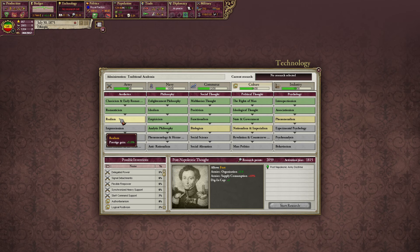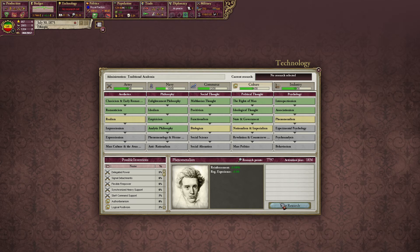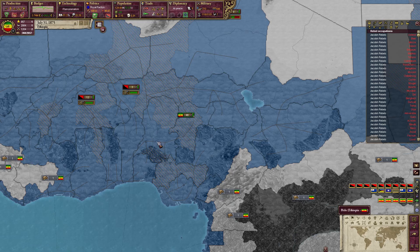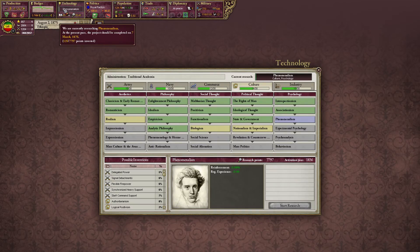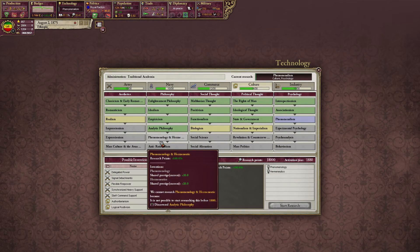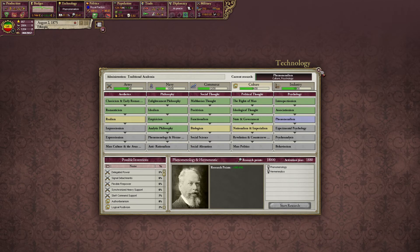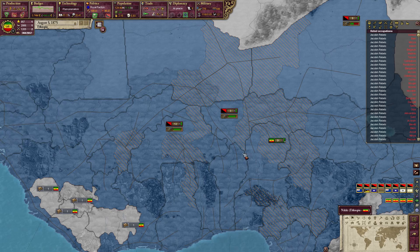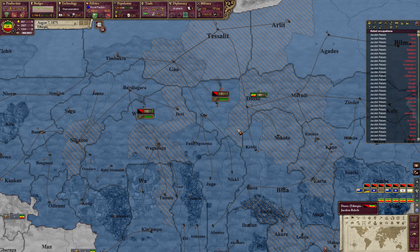Realism, phenomenalism, reinforcement increase — that would actually be pretty good. Let's go ahead and grab that one. So that'll be finished in 1876. It's 1880 before this next one is available. We're not making it to 1880 this episode, I can tell you that right now.